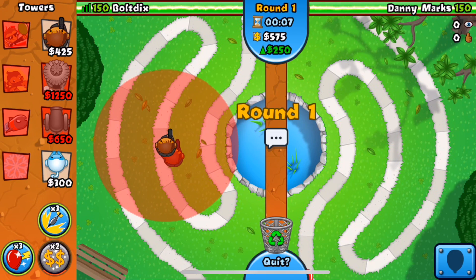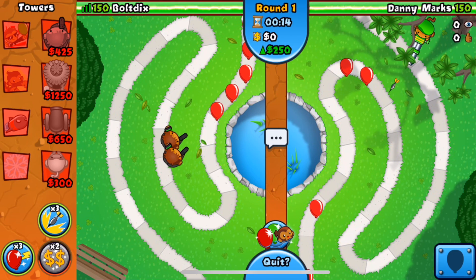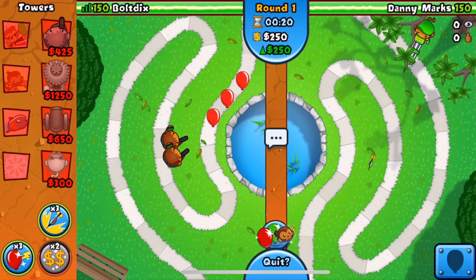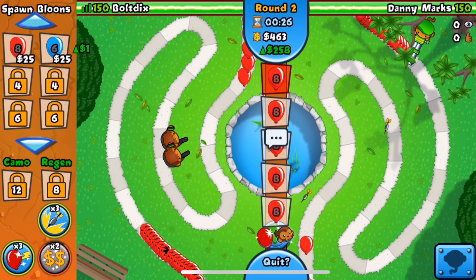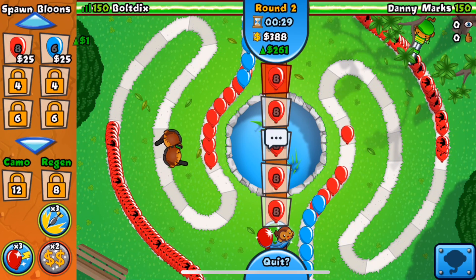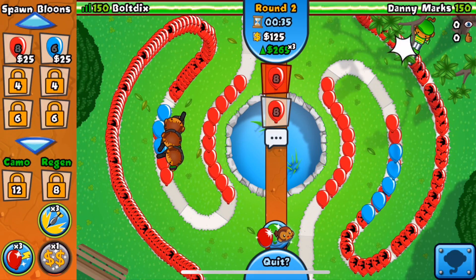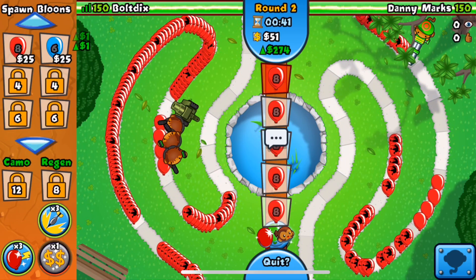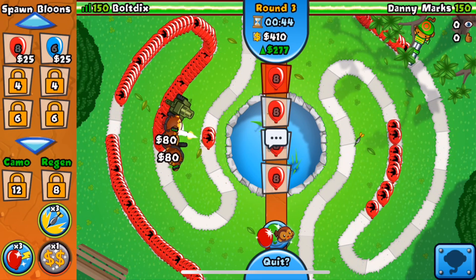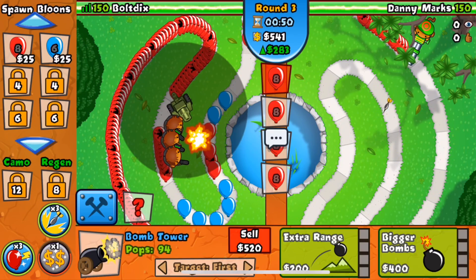We have camo detection with our village and the bomb tower is pretty good with cluster bomb. Cobra is for offensive push and balloon adjusting. Let's use our eco amplifier and get down our Cobra. Let's get up the wired funds on them — I like to get two to three on round one. We're going to immediately start sending some reds on round two. Let's use the eco amplifier once again and get up another Cobra and a bomb tower.